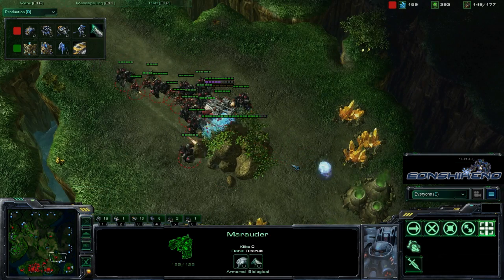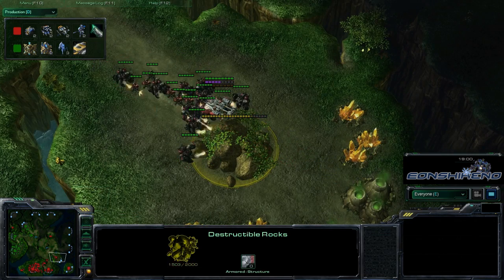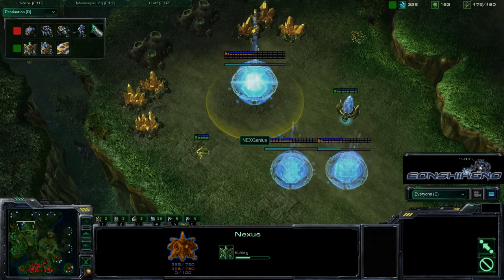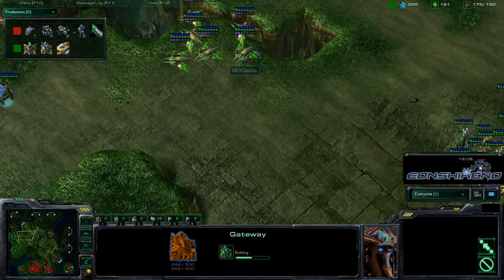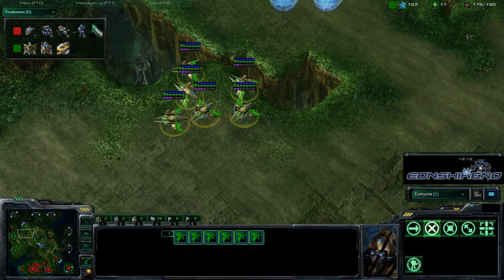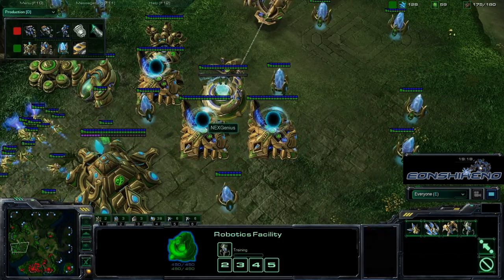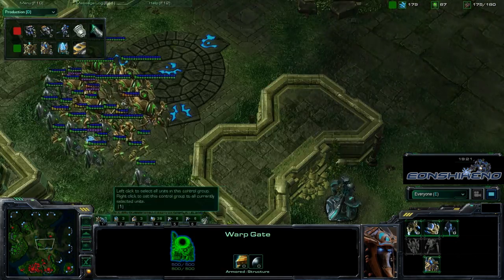Snare is seeing a little probe in here doing some scouting, and he does see that the destructible rocks have not been taken down so Genius doesn't have the gold. Two more warp gates being placed and he has quite a few phoenixes — getting kind of the number he wants, with more than enough colossi. We'll probably see him push out with an attack here.